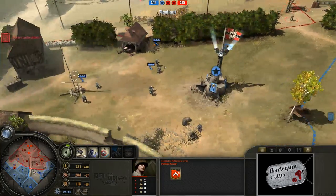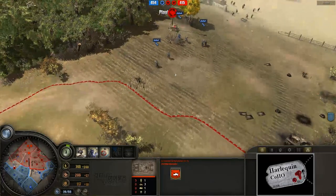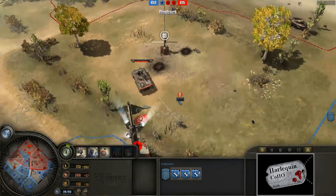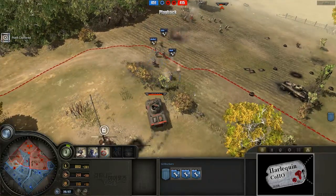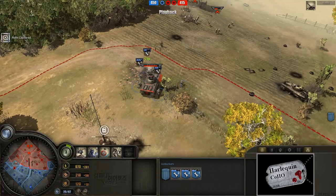Getting ready to defend here. Note that the contracted pioneers that were there — there were four of them in that squad. We'll go ahead and find them later, but they're wandering around here. There were four of them in the squad, meaning he has upgraded contracted pioneers via the commander ability somewhat. Let's see if they do a Panzer Faust.